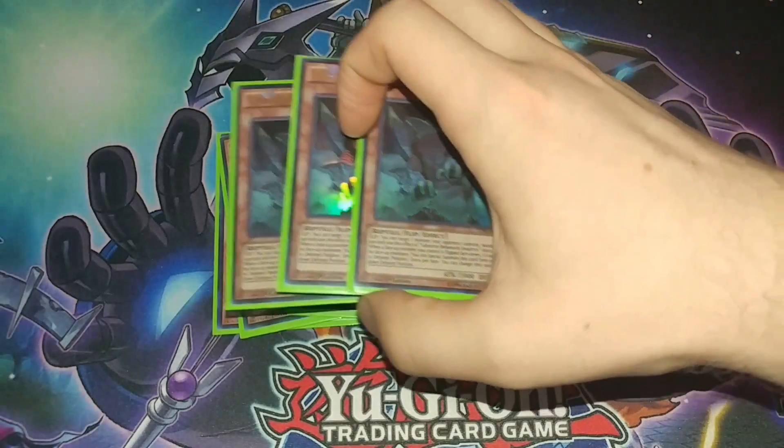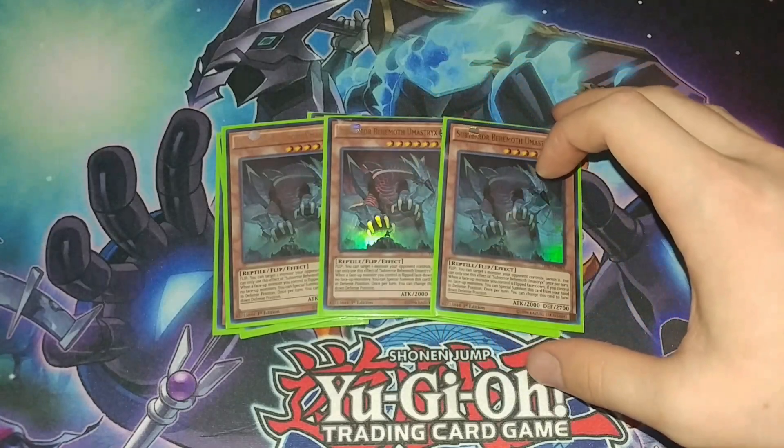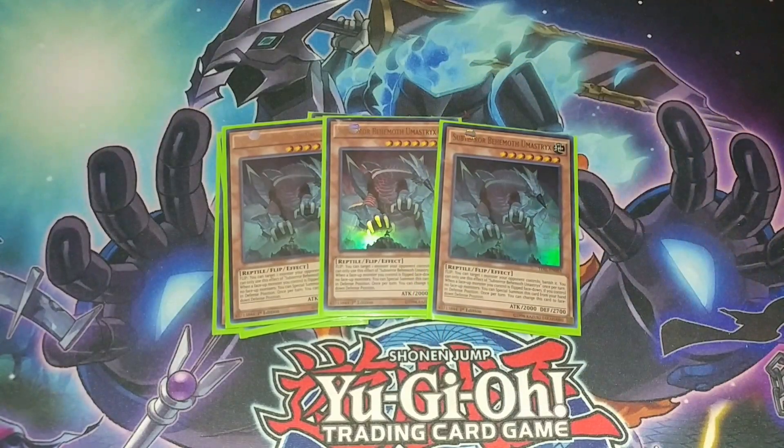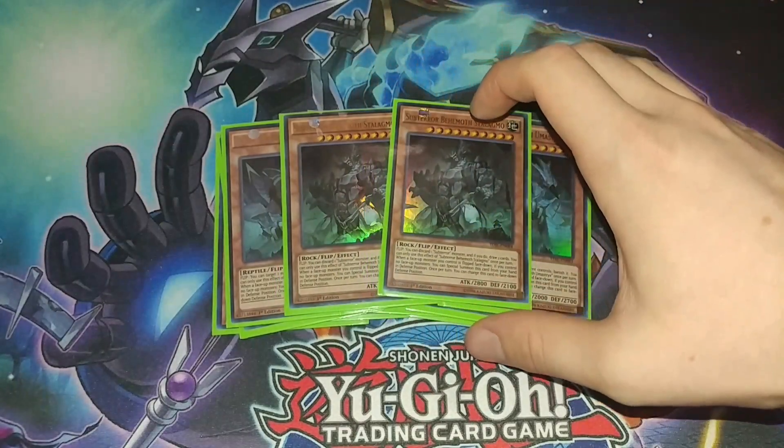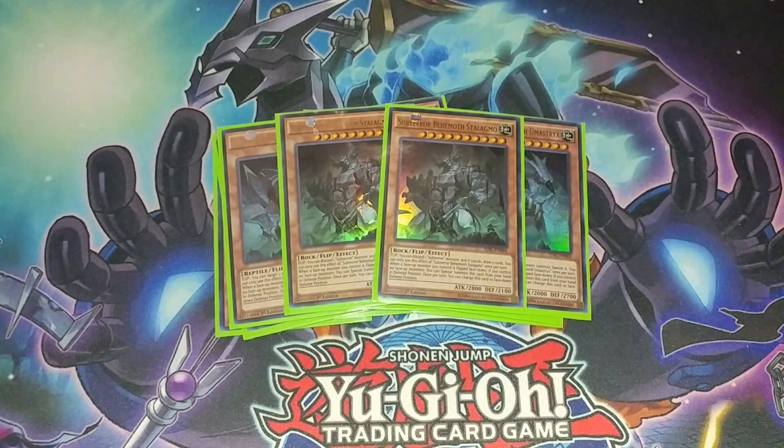We are playing three Umastrix. This card with the trap is like 10 out of 10 — would flip the trap and banish cards again. Umastrix is definitely really important now. I'm also playing two Stalagmo — I know a lot of people have been playing two for a while, but I always was under the impression that drawing cards was good, so I liked playing three. But in this build, Umastrix is just clearly the more important one. You always have ways to tutor out Stalagmo from your deck, but Umastrix is just better for dealing with cards, so I want three of it.